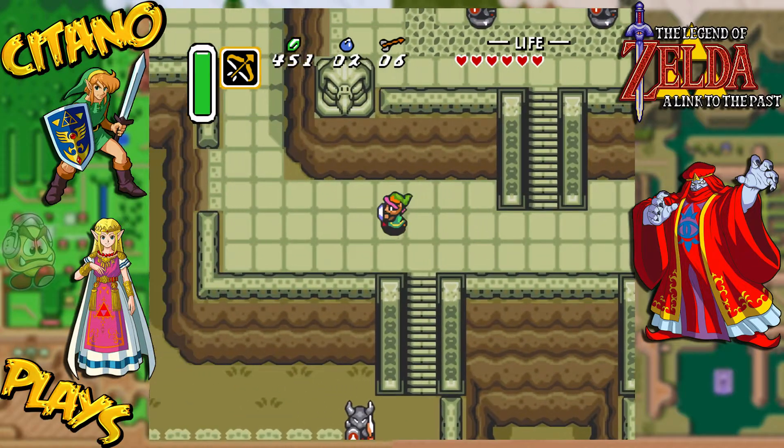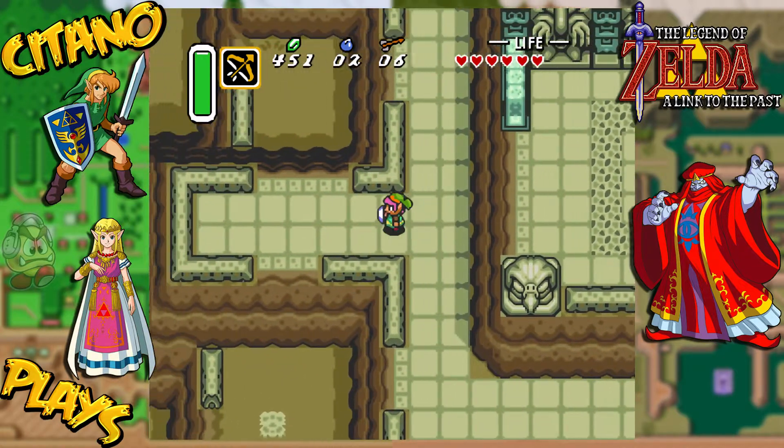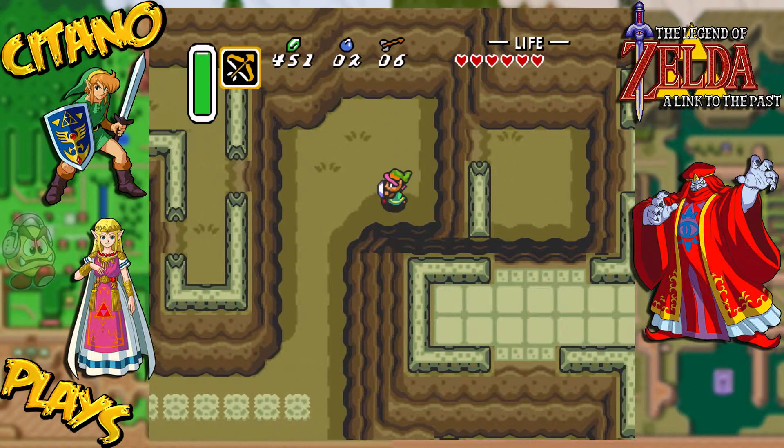You see the arrow is also stronger than the sword. You can take these blue things with two hits instead of three with the sword. So that means you probably have a power of two instead of power of one.